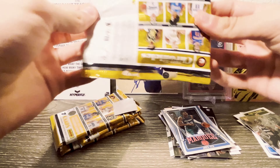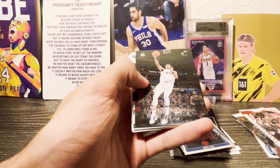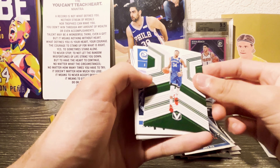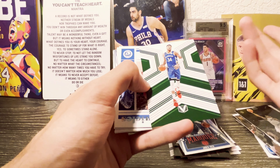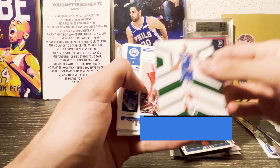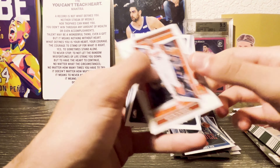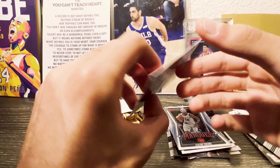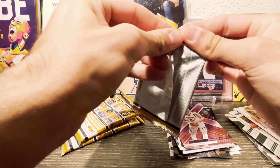In this pack we got AJ Griffin on the Absolute, Oshai Baji on the Luminance, Giannis on the Valor — I'm gonna say it's Valor, I'll put that in the text below if I'm wrong. We got Bujman Jang, KD, Jeremy Sohan on the Marquee, and then Jokic on a pink XR. Chronicles hobby is pretty solid in terms of hitting big rookies and big rookie autos.